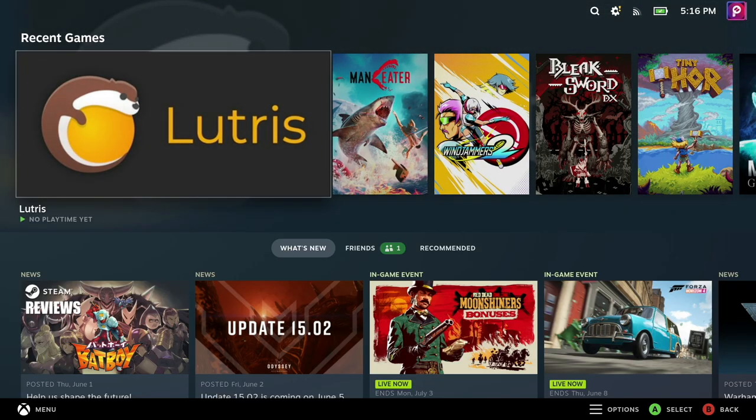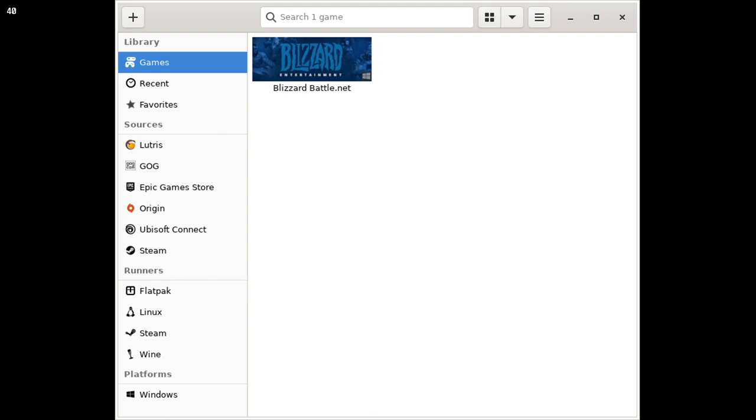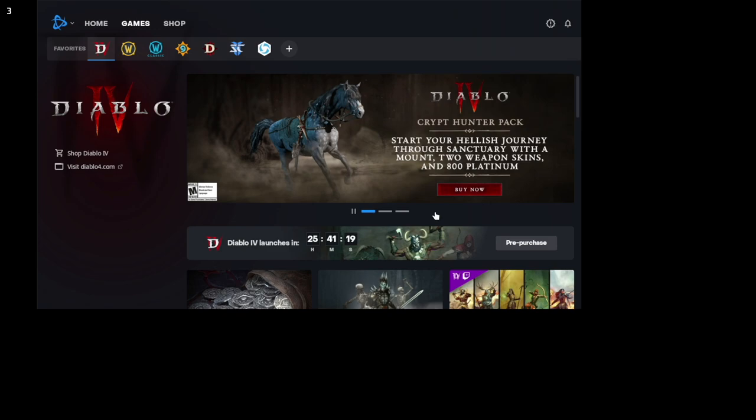At this point, go ahead and log out of desktop mode or reboot to get back into the game interface. Once there, fire up Lutris and select the Battle.net launcher. After you get logged in, you should be able to launch Diablo 4 normally.